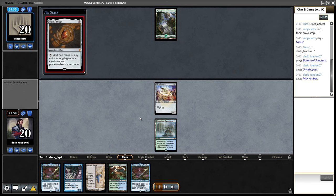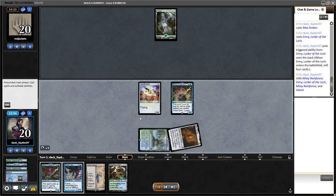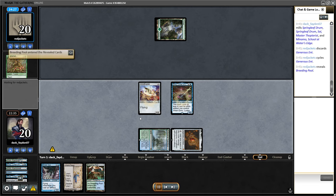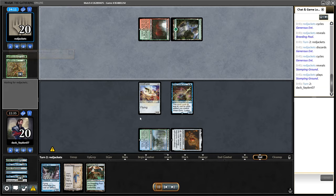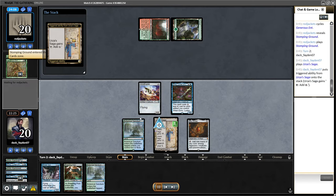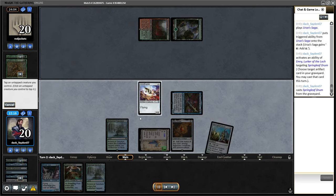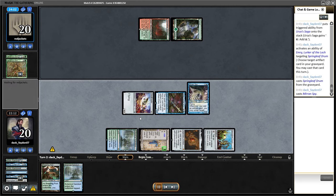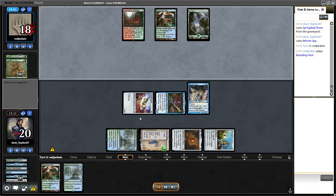Turn one I have Mox Amber and Ornithopter to play Emery immediately, and if I mill Mishra's Bauble I can immediately go turn two infinite — or if not infinite, I can draw a bunch of cards with Mishra's Bauble if I get the Miran Spy. It can be a very powerful play but I didn't mill anything good except for Springleaf Drum so I just played that.